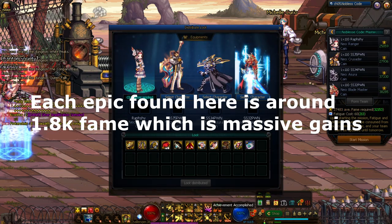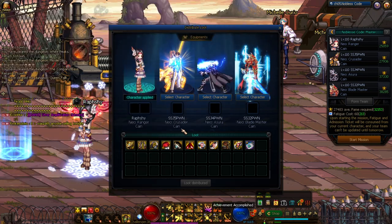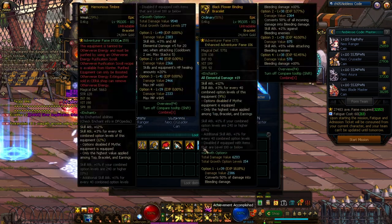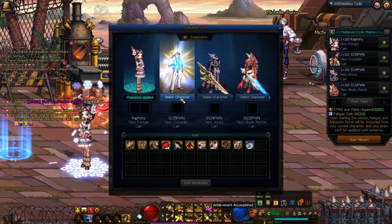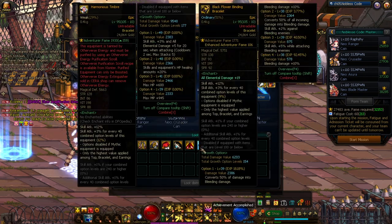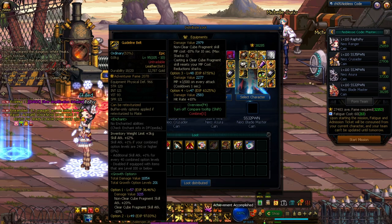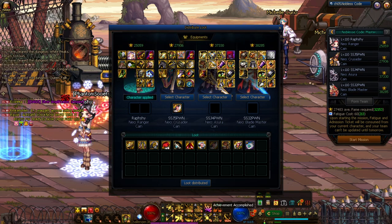At the Noblesse distribution screen, you're presented with all the epics that drop. What I like to do for new characters or characters I want to invest in is give them cursed items — the ones with question marks. Once you purify them, they give amplification stats. For example, I'd give my Crusader this belt. Because it has no amplification stat, it's basically a free grimoire, which costs around 40 million gold — a free amp.